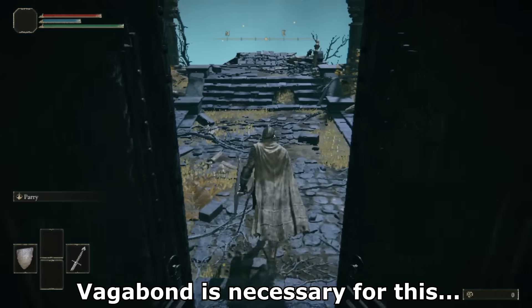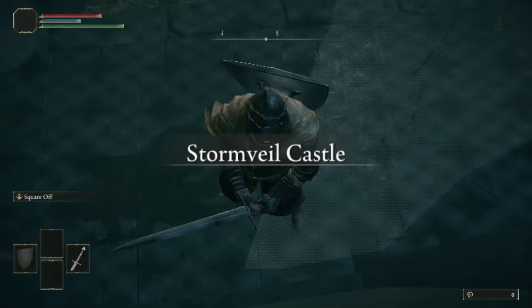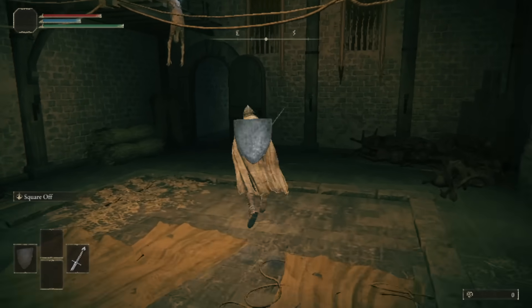The thing is we can't really get to Stormveil Castle unless we beat the first major boss, Margit. Well, you see, this game is made by FromSoftware — so that means I can do this. That's what's called the zip glitch.